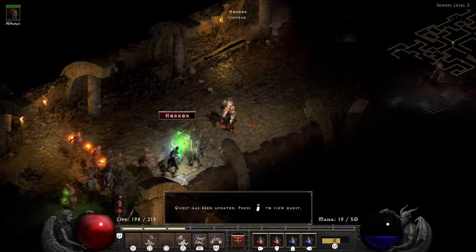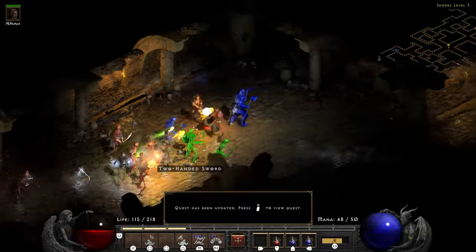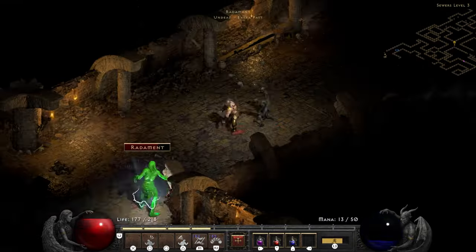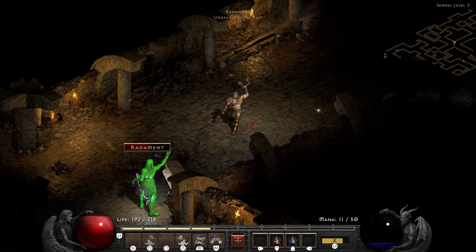First things first, we need to head over to Atma, pick up our first quest to head into the sewers and deal with Rodimant and his creepy lair. Doing so gives us a tome of skill as well as the heroic scroll, which we will need in order to proceed with the rest of the quests in Act 2.